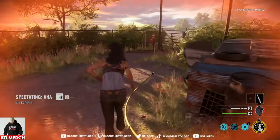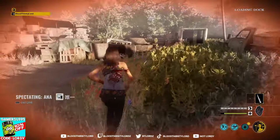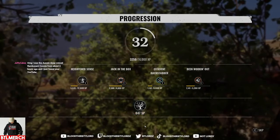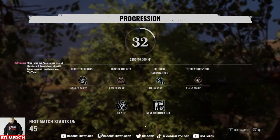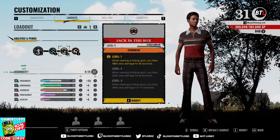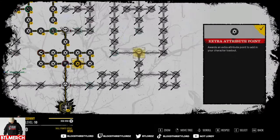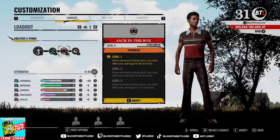What a save — what an absolute save! I think this build has some promise. She's out of there — jeez, what a game. The jacket box efficiency backstabber has been working out; there are ways to chain it even more and I'll showcase that in another video. The build comes down to these perks: efficiency, backstabber, jack in the box, and been working out. We have strength increased and also toughness to help with survivability, and stun duration as well. The skill tree looks like this — good luck with your re-rolls and hopefully get those perks. I want to do this build one more time because it's super fun and there are so many opportunities for it to work.